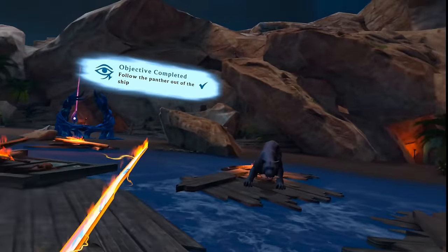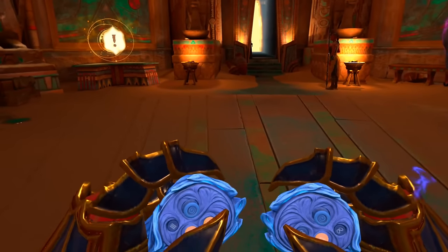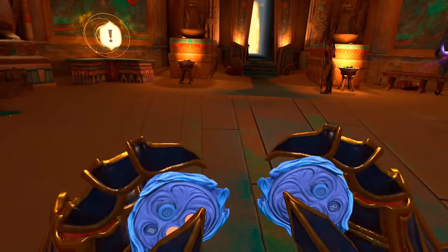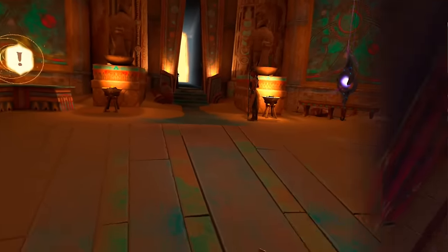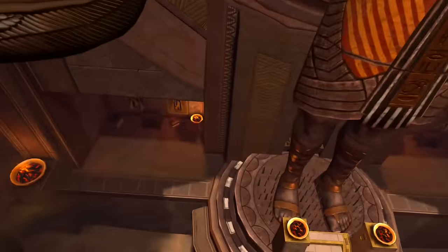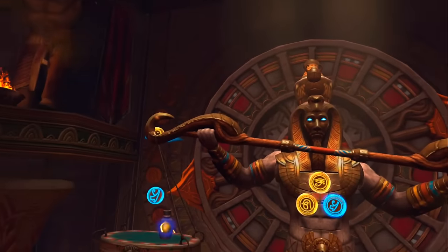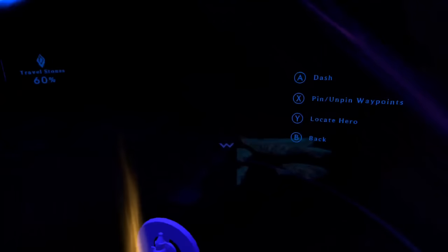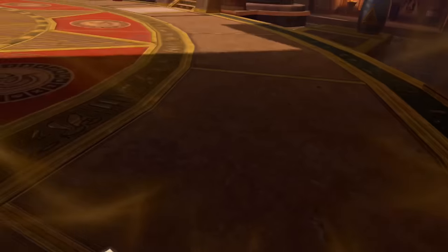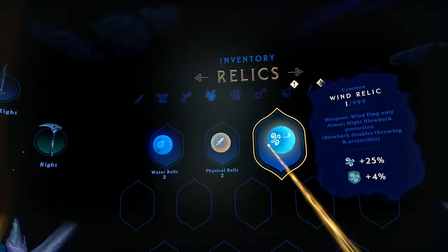Starting with beginner tip number one: you can bring your hands up close to your face to see the controller map. This is handy if you're new to VR or to more complex VR games like Asgard's Wrath 2, where there are a lot of button combinations. Instead of lifting your face mask, just bring your hands close to your face to see exactly which buttons are which, including which individual fingers are hovering over which buttons.